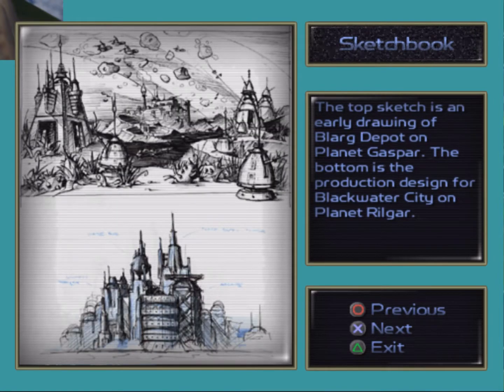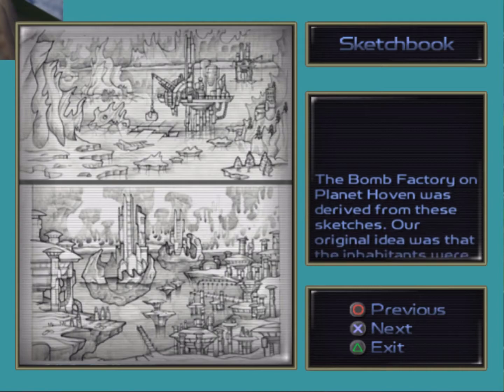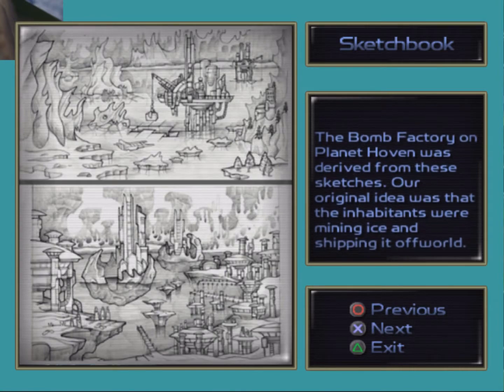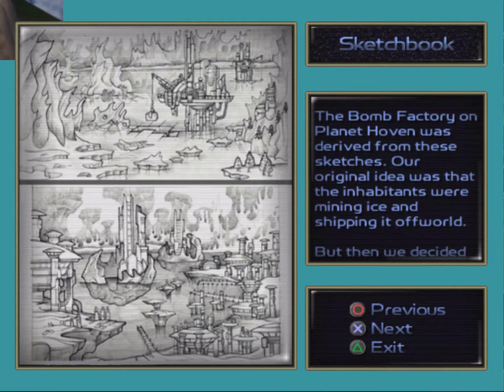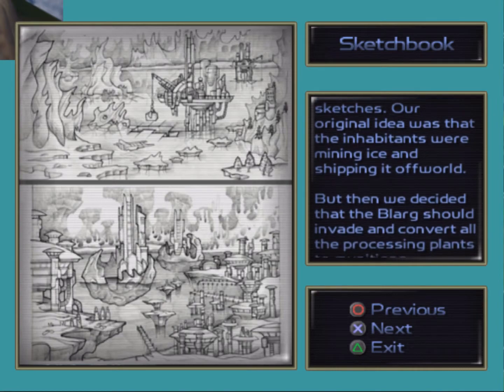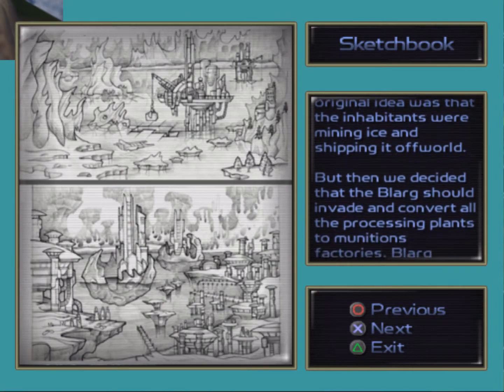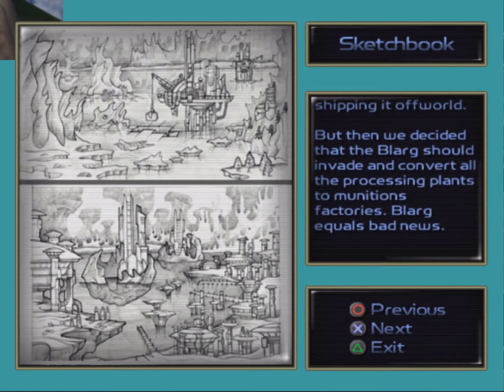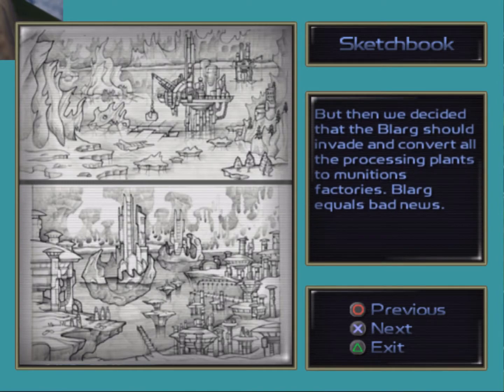The top sketch is an early drawing of the Blanc Depot on planet Gaspar. The bottom is the production design for Blackwater City on planet Rilgar. Very detailed sketches. The bomb factory on planet Hovind was derived from these sketches. Our original idea was that their inhabitants were mining ice and shipping it off-world, but then we decided that the Blanc should invade and convert all the processing plants into munitions factories. Blanc equals bad news.